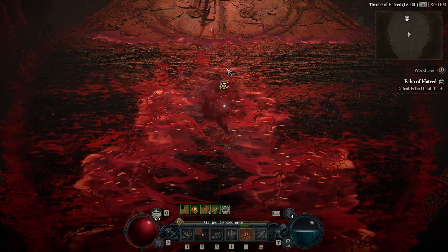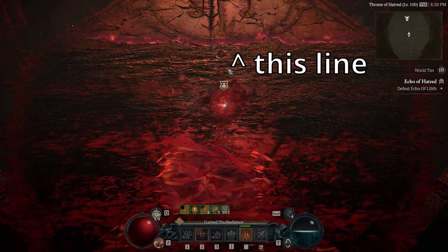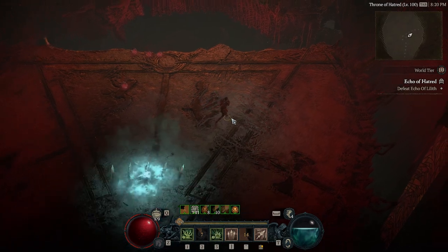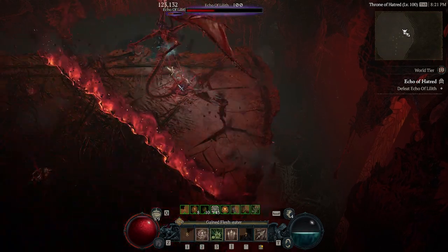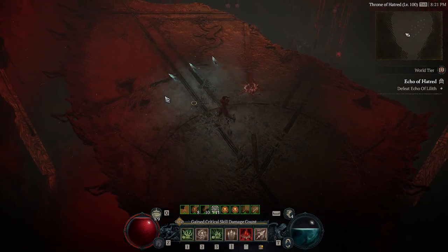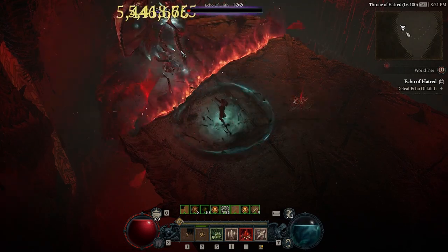When you see her do the line attack and it turns red, that's when I pop Blood Mist and stay in it for the whole duration. Don't try to get out of Blood Mist the second you think the one-shot mechanic ends — just stay in it. Then keep doing damage and follow her. You do have to do the second two mechanics, but it's not that hard. If you got to the second phase with the burst from the first phase, you have more than enough damage to finish. Just keep popping Corpse Tendrils and kill her.